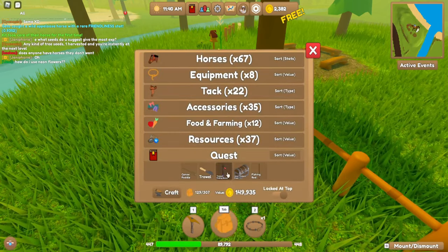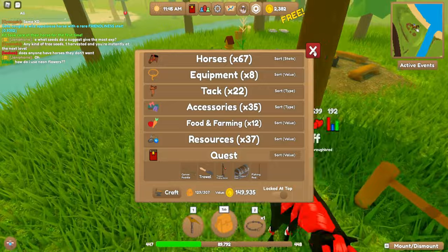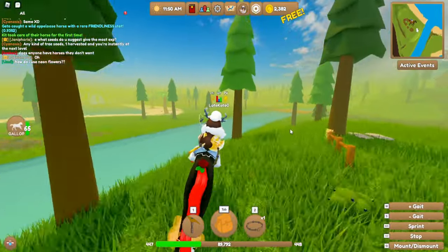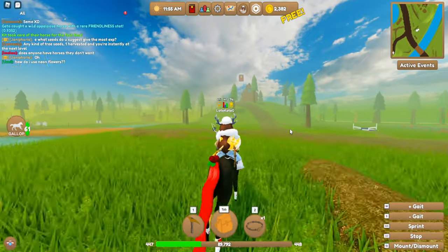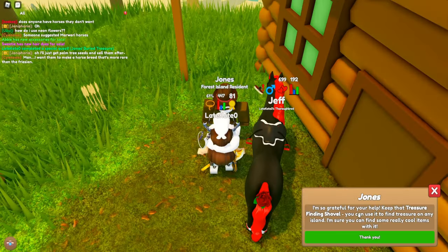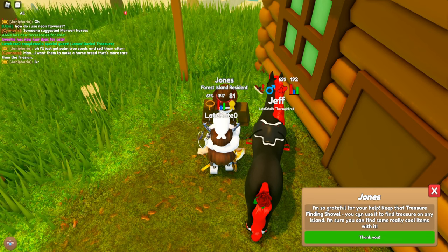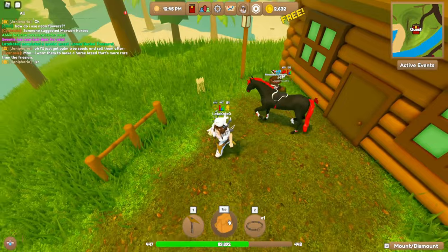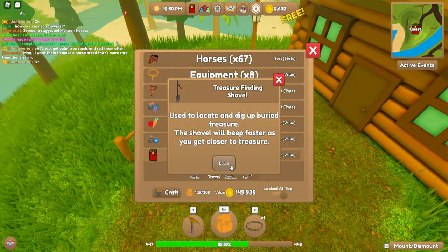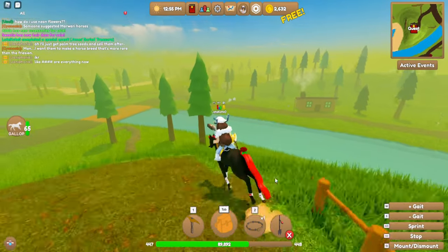I found it! Once you find one it will say 'You found some buried treasure.' After that it will be found and you'll have the treasure. Go back up to Jones after you find the treasure. Once you complete the whole process of finding a treasure for him, he will let you keep the treasure finding shovel. After that you basically want to do the same process in order to find more of them.